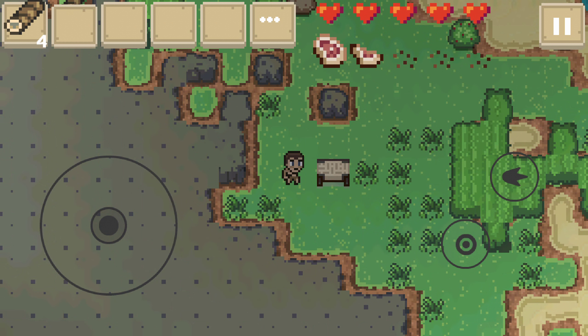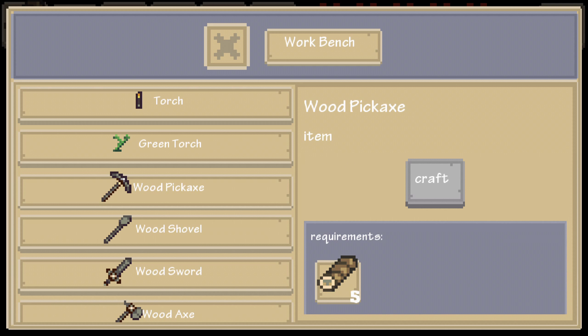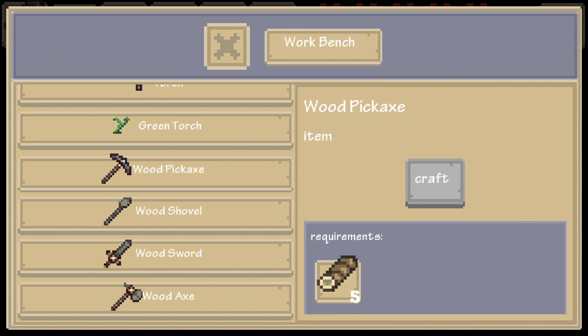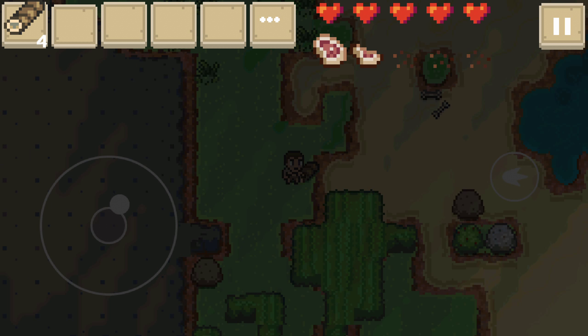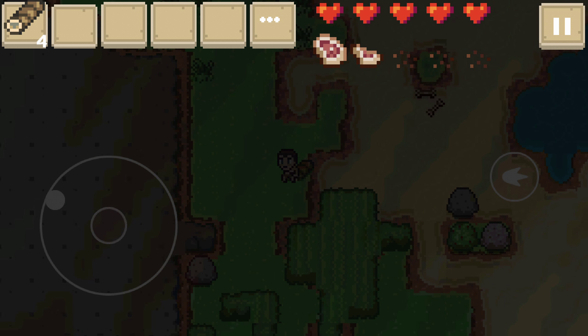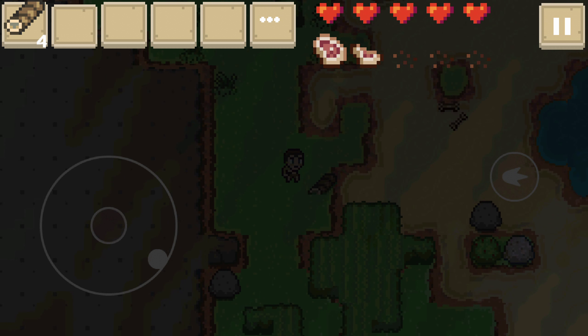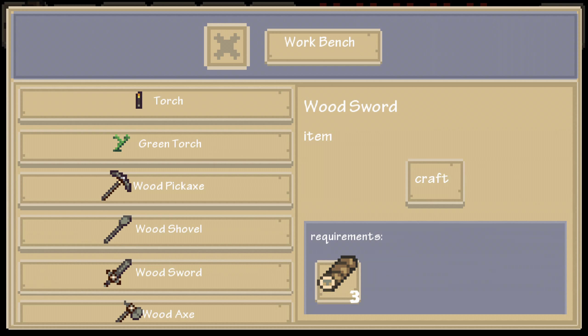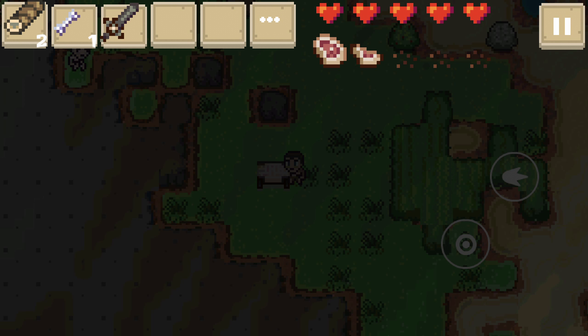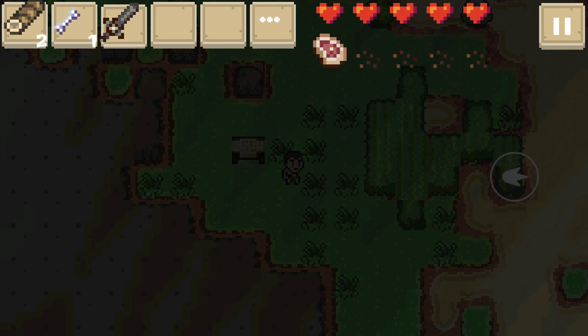Oh, it just got dark. That's scary. I'm gonna get some wood so I can get a sword out. Oh my gosh, that's dark. Okay, let's get out of here - let's get these bones. Need some food. Where's the sword? Do I have my sword out? Yeah.